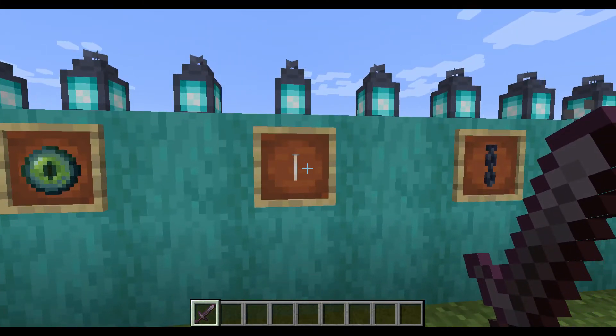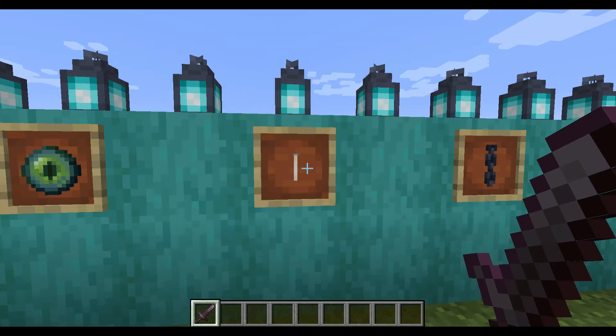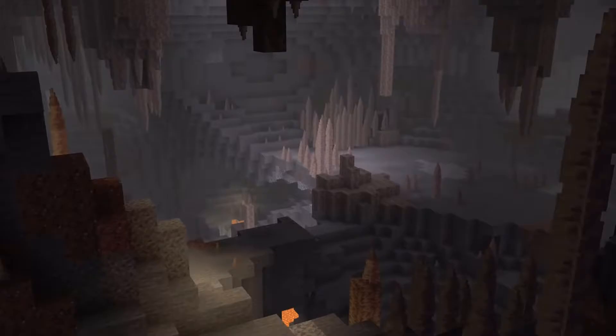Moving on, we have the stalactites and stalagmites — the dripstone caves. I think those are extremely cool. Despite the popular opinion that they don't look Minecrafty enough, I actually think the thing that doesn't look Minecrafty is the brushes and dig sites. But those caves are insane — they look so cool, and the generation Mojang has done here is incredible. I really applaud them for it.